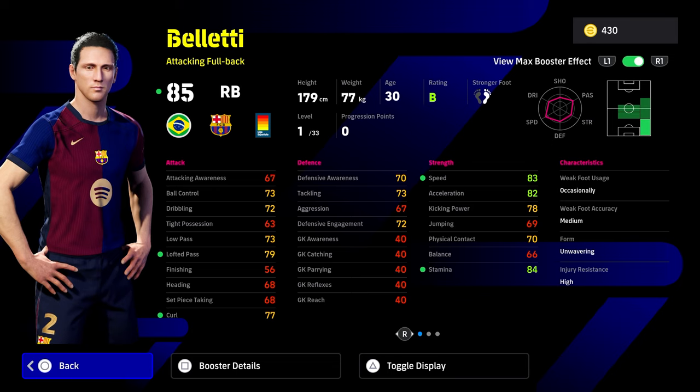He is pretty decent. You can just get his speed, acceleration and stamina all to 90 or a little bit over — you're not going to be able to do much with his balance. Belletti is pretty decent and not that difficult to train. Get his aggression to 75, his speed and acceleration to 90, and then wherever else you want to throw his stats — I would put his lofted pass to 90 as well.